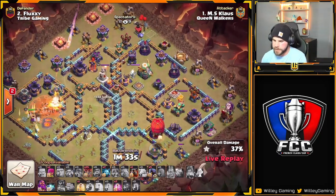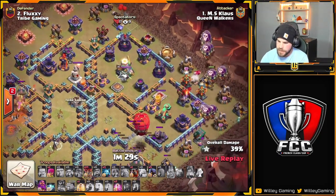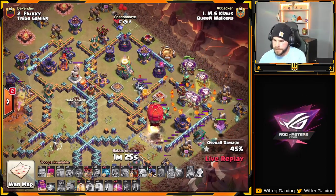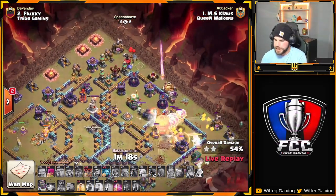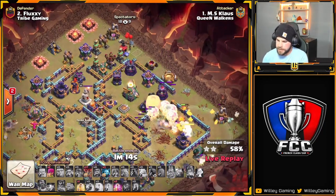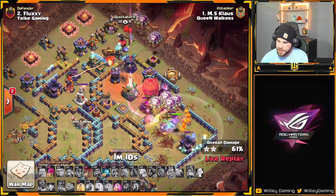There's one sweeper over here by the enemy RC — we'll see if that ends up being an issue. Start some balloons on the bottom side. Warden is in and found a few Teslas. Queen did secure the Town Hall and she's staying out of the poison, so the Unicorn is getting a chance to help keep her going. Popped the Warden's ability — looks like he had Headhunters in there to take out the enemy RC, and down she goes.